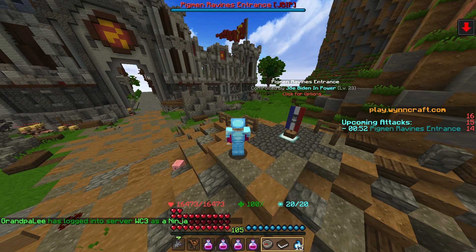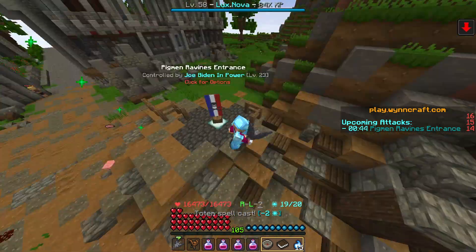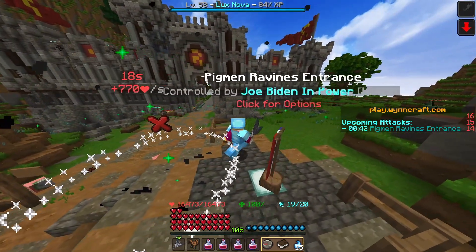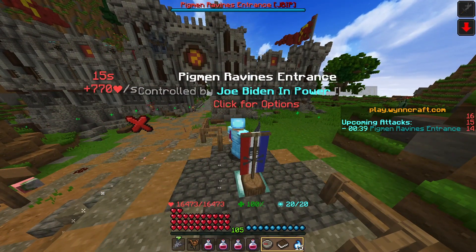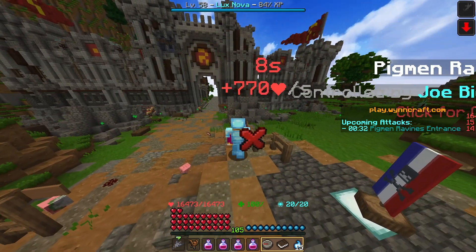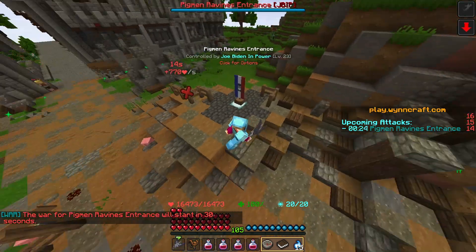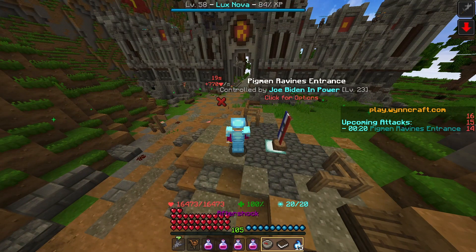Take note: every single emerald used for warring has to cross every single territory it takes to go from your HQ to the territory you're attacking. So let's say you have your HQ somewhere in the corner of the map, like Durnal Jungle, and you want to attack something in the other corner, like Molten Heights. You might have wars that begin in an hour or something, because of the excessive number of territories between Durnal Jungle and the other corner of the map. You have to think wisely before attacking things on the far side of the map from where you're placed.